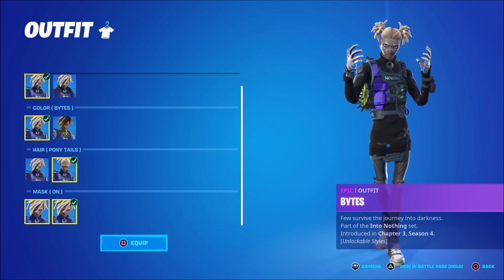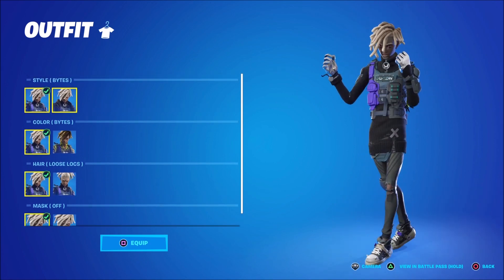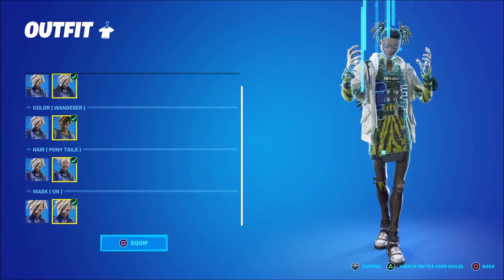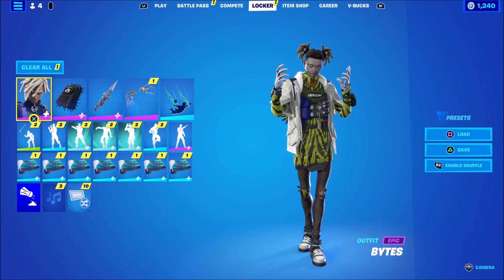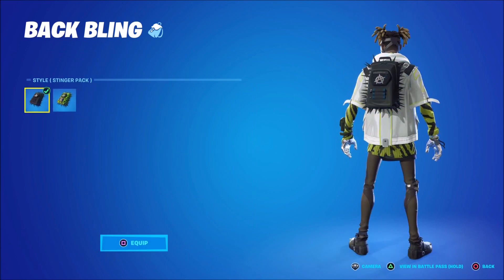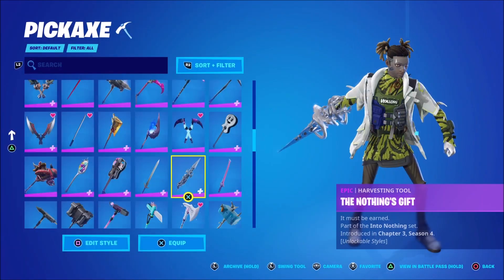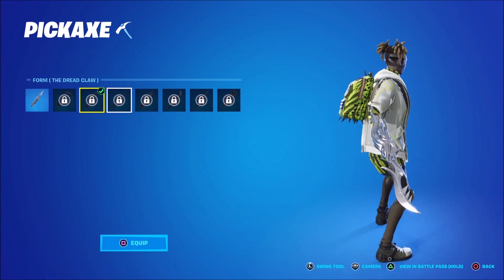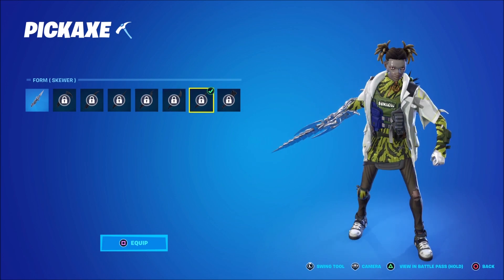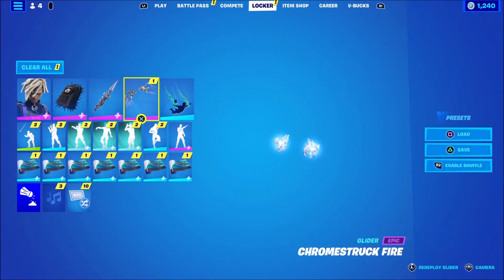This is the Byte skin and there's a lot of customization with this guy. This is the original form, and then obviously you can beef him up, change his style, change his trim, give him a mask and stuff like that. We are going to use the fully upgraded version. We have the bag which you can change as well. We have the Nothing's Gift pickaxe — there are actually a lot of different styles for this pickaxe. It's going to be a nice one to unlock with some challenges. It's straight out of Prototype, not gonna lie.